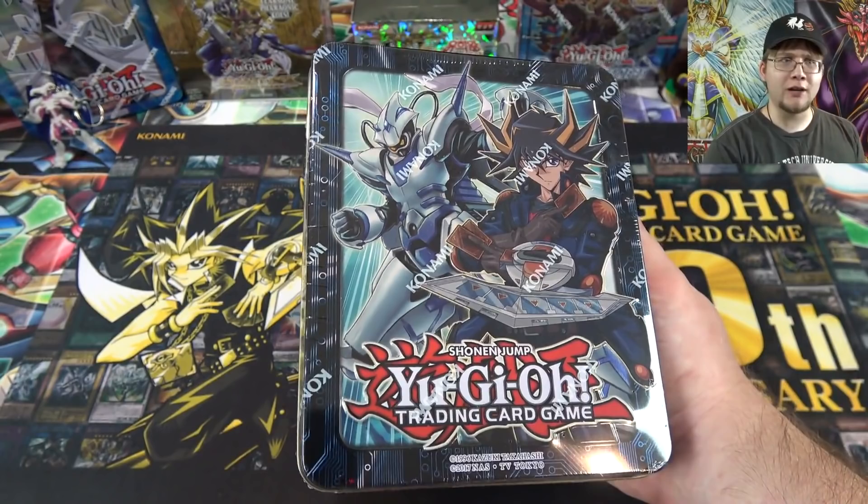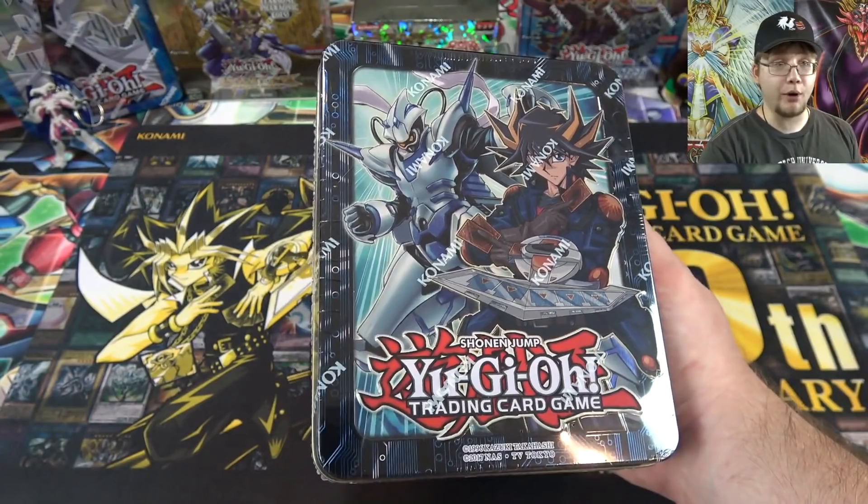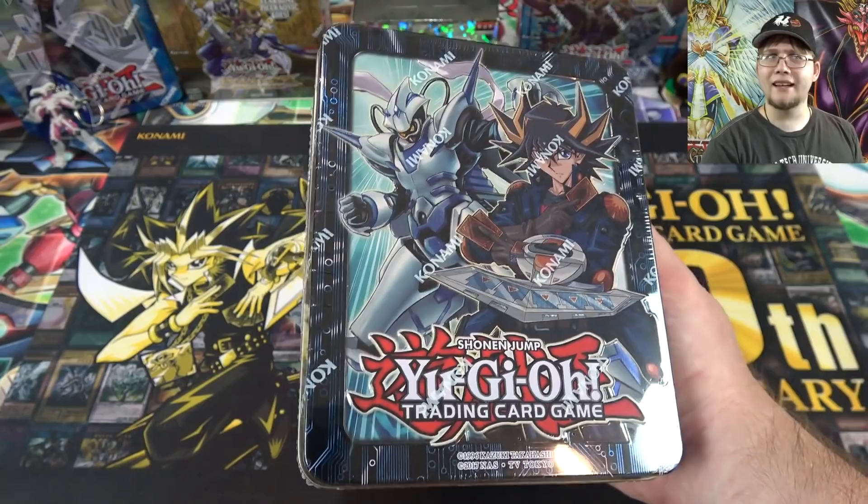You can get cards like Zark, Firewall Dragon, Boreload, and Saryuja — I believe those are all in this. So many good cards — these are definitely worth picking up. They're brand new and should be in stores everywhere now. I think tournament stores today, and Walmart stuff tomorrow.